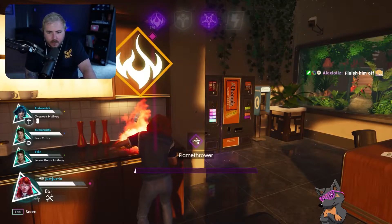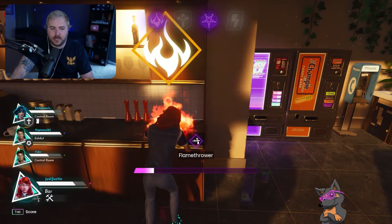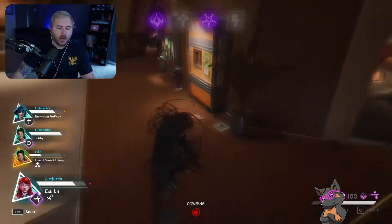Number 3. For the burn stigma, it was a close one between the flamethrower and the molly. Quite honestly, all of the burn weapons are very good. But overall, what I find myself crafting the most is the flamethrower. It buys you space and time, and with the right mod, you can kill at a good distance.